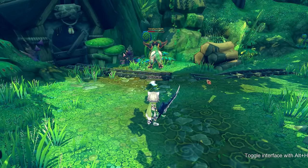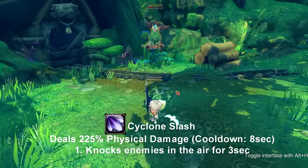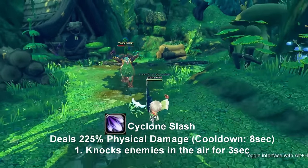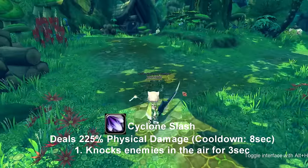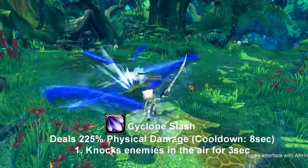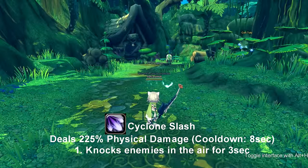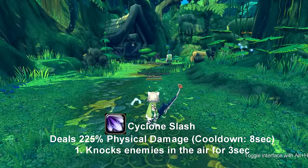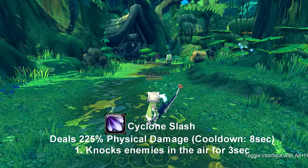Our next skill is called Cyclone Slash. Cyclone Slash sends an enemy into the air, and while they're in the air you can still hit them. You can potentially go into Cyclone Slash to Blade Fury while they're in the air. This skill has no debuffs or buffs — it only sends the target into the air — and it's on cooldown for eight seconds.